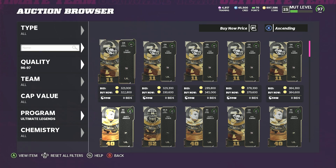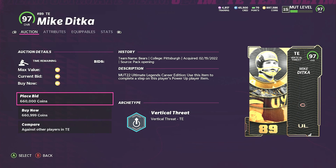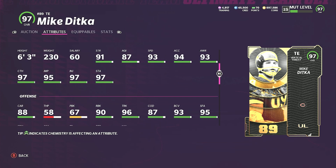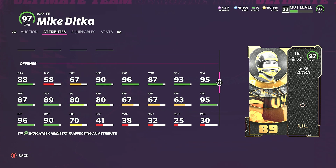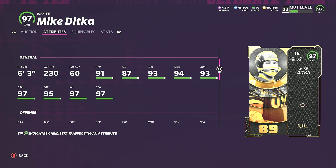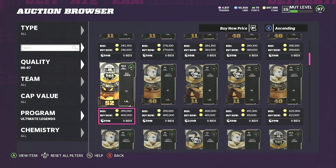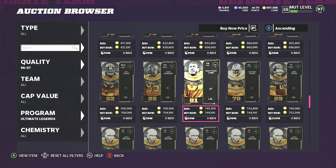Mike Ditka — vertical threat archetype: 93 speed, 91 strength, 97 catching, 96 catching in traffic, 95 spectacular catch, 93 short route running, 90 medium, 90 run block, six foot three. He can actually spin and juke pretty well, and his trucking is 96. He's gonna be really good for Bears, Eagles, and Cowboys theme teams.